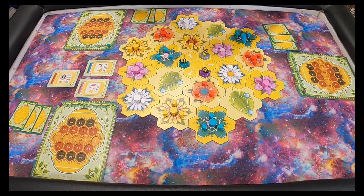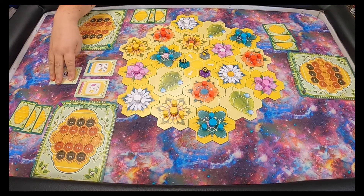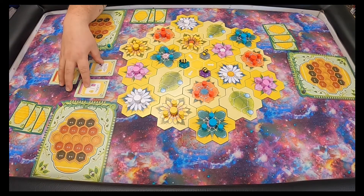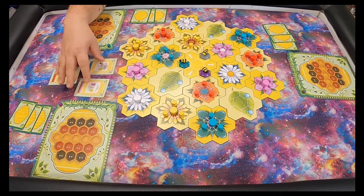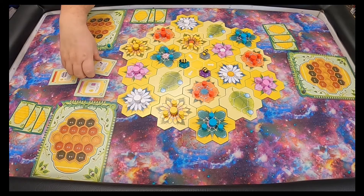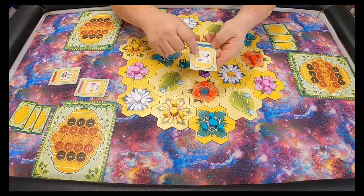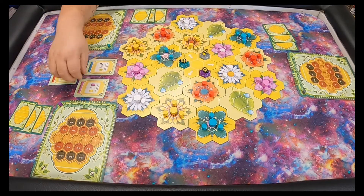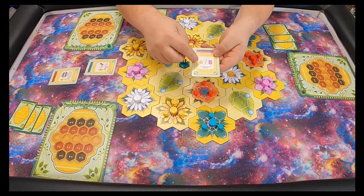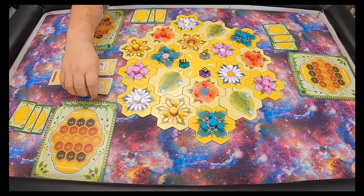You have three sets of goals: a pink goal, a blue goal, and a red goal. You have this deck of cards — you make three separate piles, take the first one off, and set them face up. This is the community goals side, so anybody can complete these to get honey drops. For example, you get three honey drops for any three different pollen set in this pattern, or two honey drops for every pink pollen in your honeycomb.